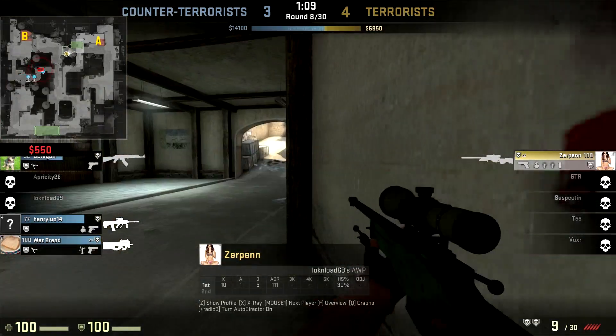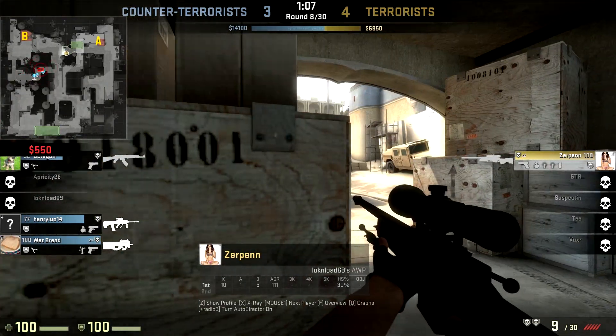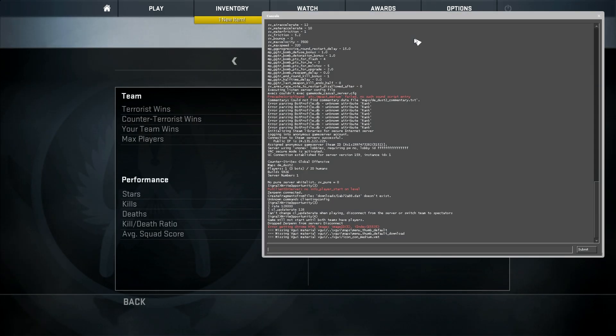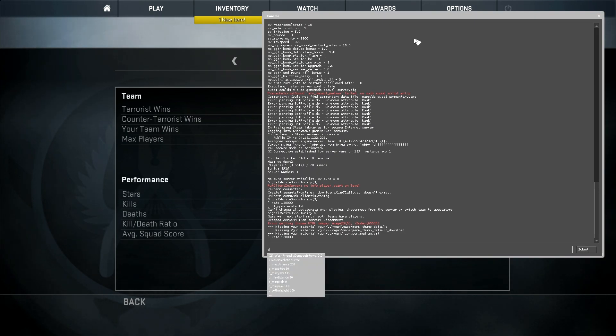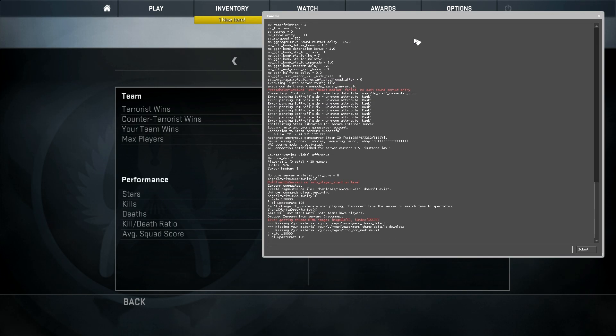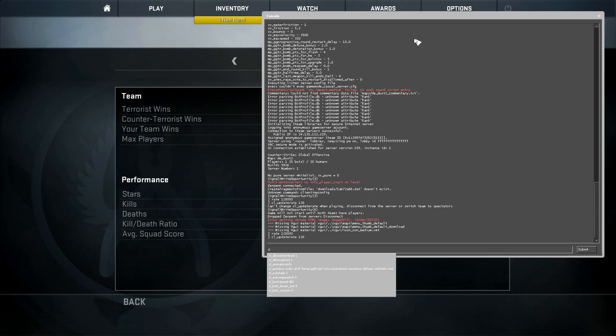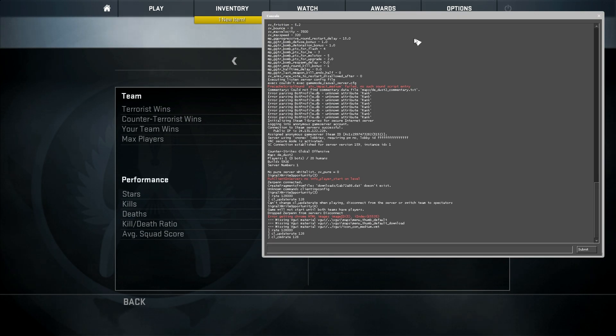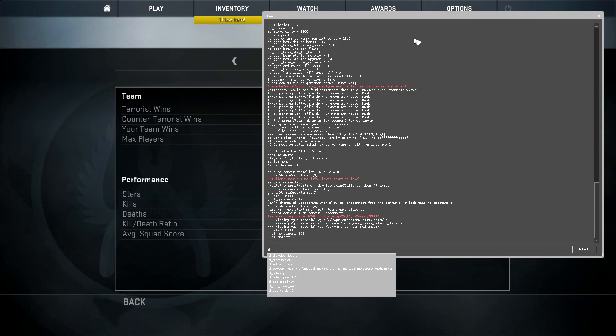Today I'll show you how to update those rates so you can get the best possible quality for your server connection. All you're going to want to do is open up your console — you can do that by clicking the little squiggly line next to the number one — then type in the following five commands. I'll post all five commands in the description so you can copy and paste them. I would recommend doing this in the main menu instead of in-game, because a couple of the commands cannot be used in-game unless you're spectating.